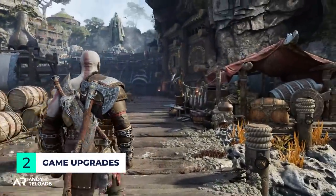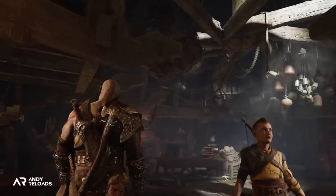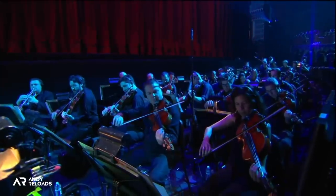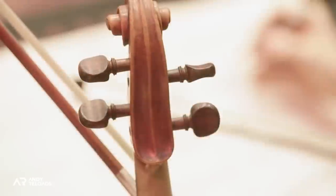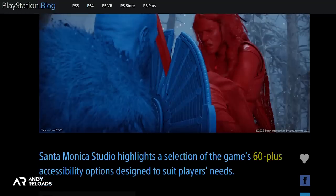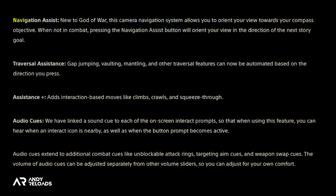The uninterrupted single camera shot used throughout the 2018 game returns in Ragnarok. Composer Bear McCreary has created a significant new character theme and a full new soundtrack. Sony has upgraded accessibility options to include 60 more features at launch compared to the prequel, including improved subtitles, text readability, high contrast colour modes, and navigation assistance.